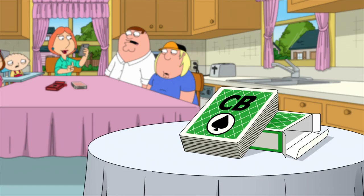Contract Bridge is way simpler than Euchre. In Contract Bridge, each player is dealt 13 cards from a standard 52-card deck. A trick starts when a player leads, i.e., plays the first card. The leader to the first trick is determined by the auction.